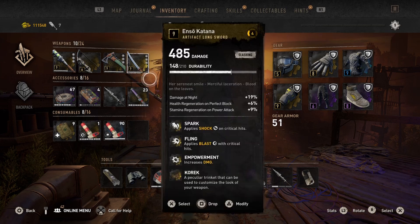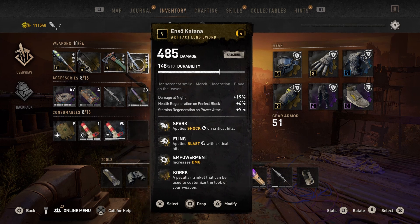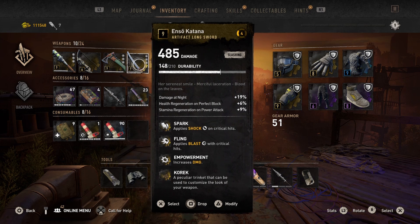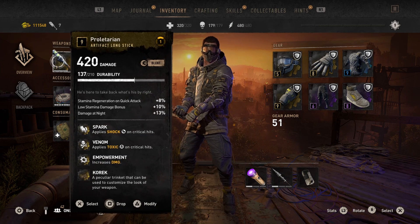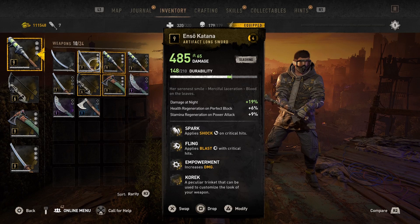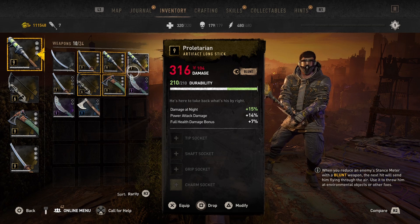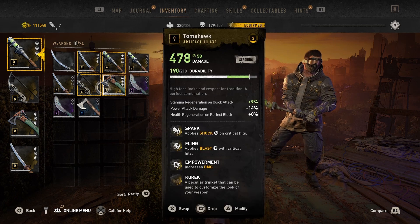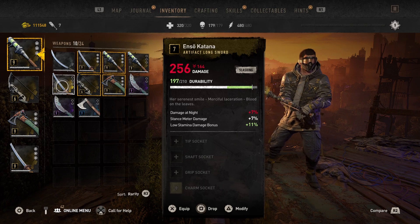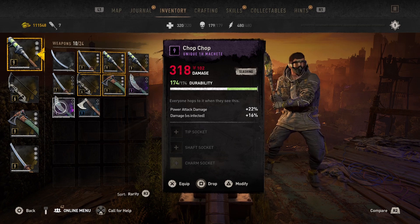The next thing is the stats on our weapon. Depending on the stats we have, it will influence the playstyle we use to get the most damage. Weapon stat rolls are random, so you really have to farm to find the best combination. The main stats you want are an increase to damage at day or night, damage versus humans or infected, and power attack damage. Notable mentions are full health damage bonus, and stamina regeneration on light or power attacks, as it will keep your stamina up so you can attack more often.